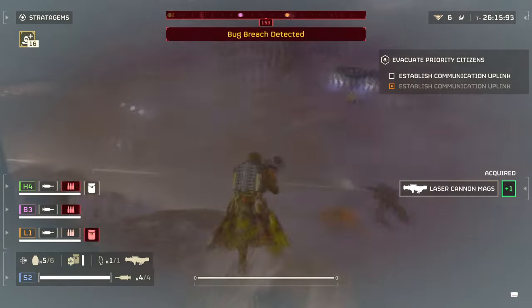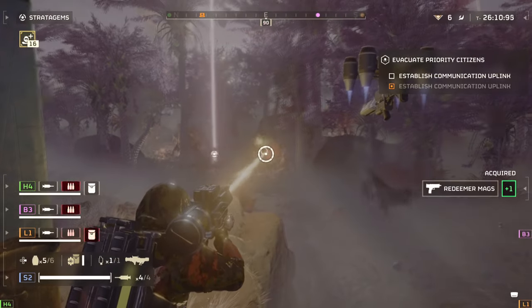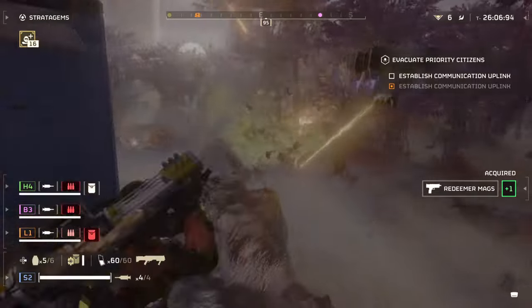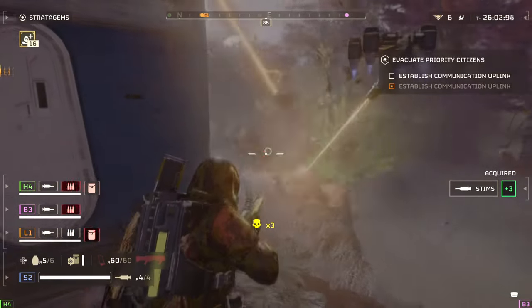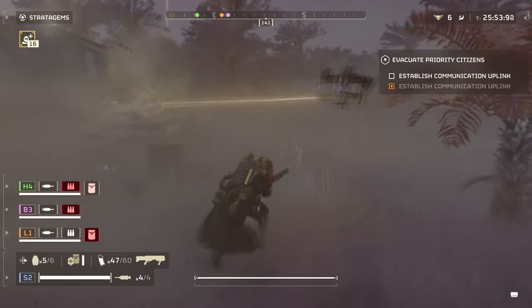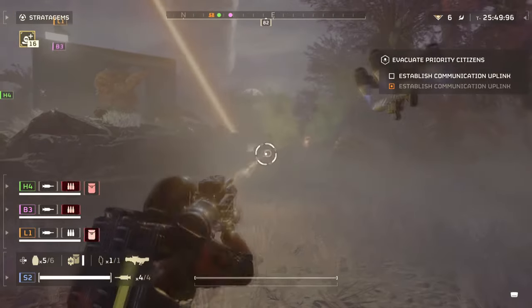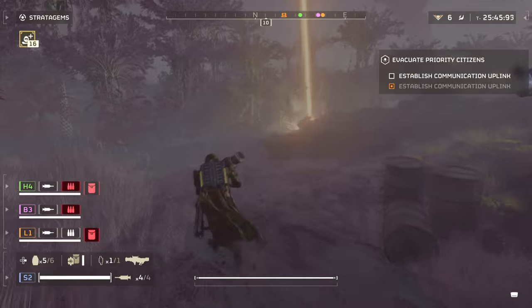With the buff now, it can easily destroy a light and medium base armored unit in a matter of seconds depending on where you fire it. Against a charger's leg that has been briefly shattered and not destroyed, a 1-4 second beam against the leg will likely kill the charger in a matter of seconds. This goes the same for the Brood Commanders and Brood Titans as well for their exposed areas. The support weapon seems to kill much faster when you focus on their main weak points already there, such as the charger's exposed butt area.